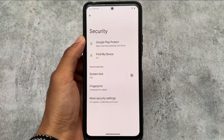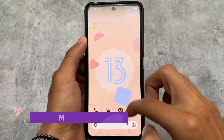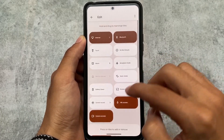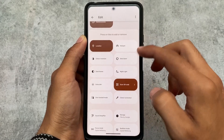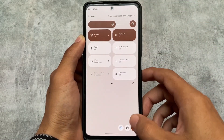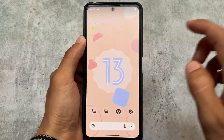Moving on to the quick settings panel, it's basically the same. The best thing is we have a white quick settings background. Comparing light and dark modes with other custom ROMs, we have a light background in light mode and a dark background in dark mode, which is quite useful. That's all — thanks for watching and goodbye.